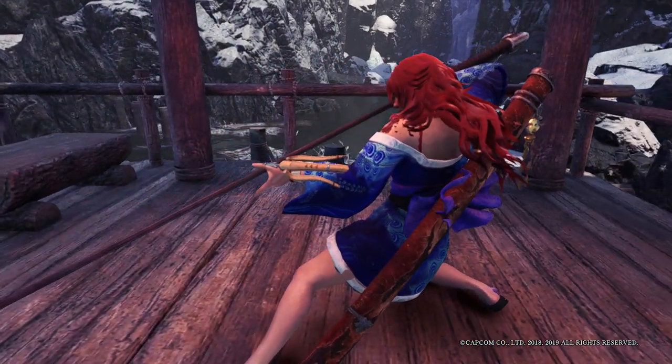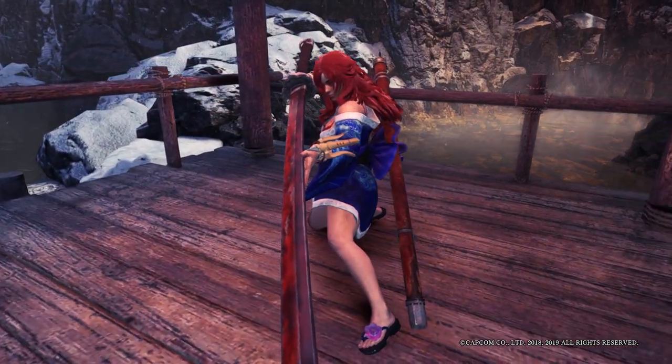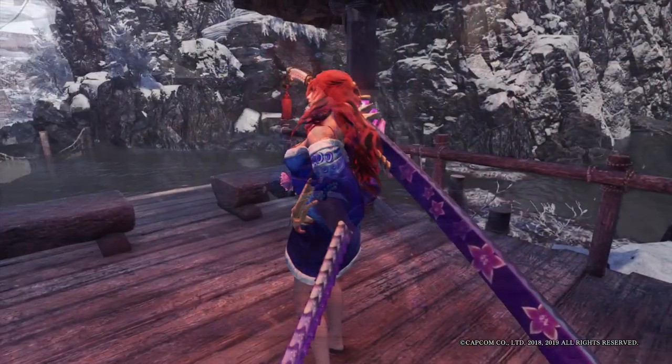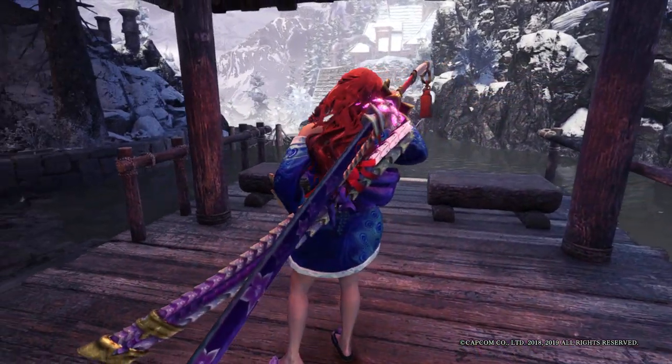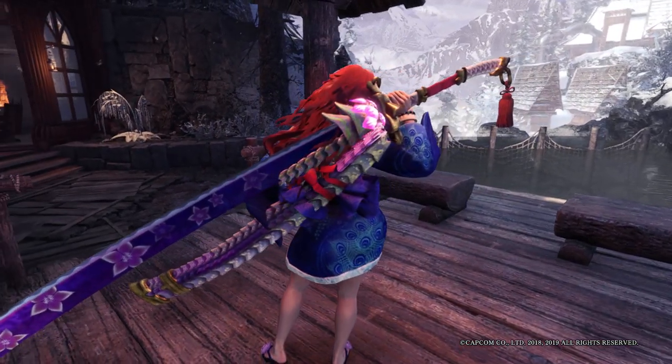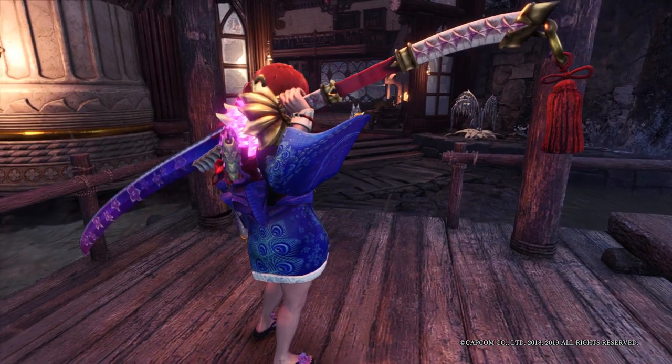Among all the longsword mods right now in Nexus, these two are the coolest mods by far for me, and they don't cancel out each other. When you install the Mizutsune longsword, it replaces the model of a fully awakened Saffy Jeeva longsword, while the Sekiro longsword replaces the model of the Divine Slasher.